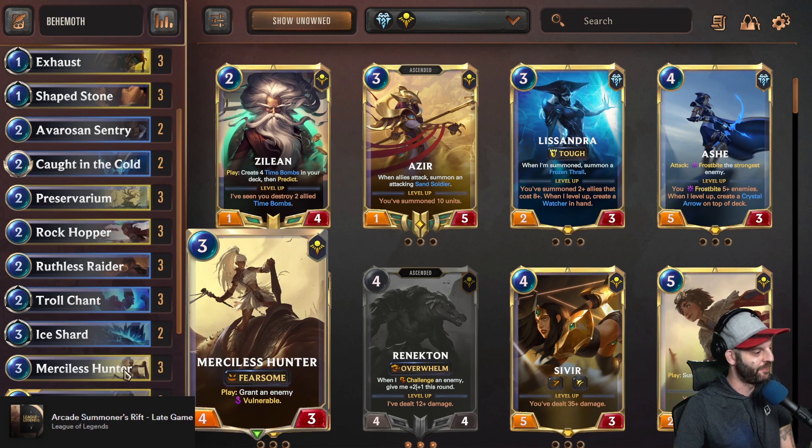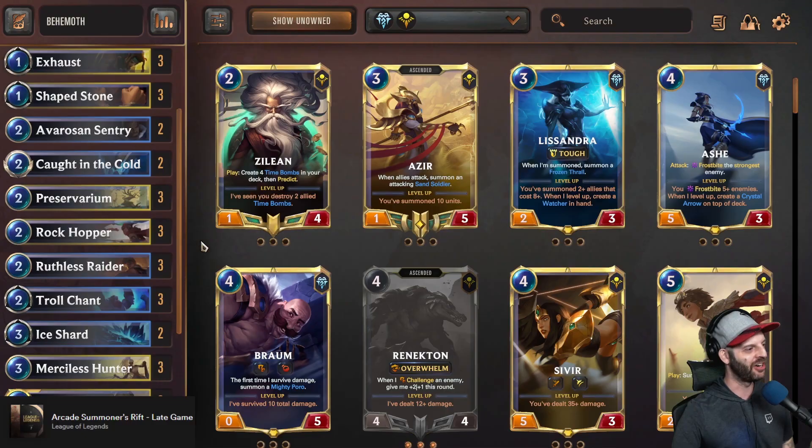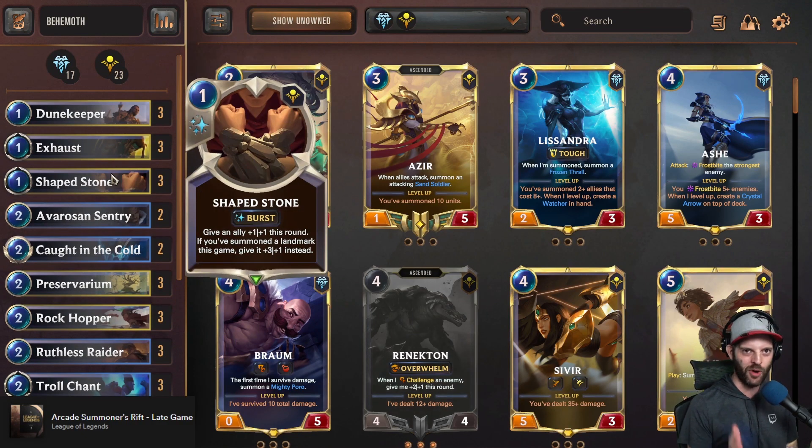The Merciless Hunter is very well-statted at 3 mana. It is a 4-3 Fearsome that also grants an enemy vulnerable, with no condition on this at all. This means it can trade up to a 5-4 and much higher with Troll Chant and Shape Stone, which are two combat tricks we're also running. Shape Stone, even at 1-1 but usually played for the 3-1, hitting the Rockhopper or the Preservarium is likely enough in a game. As a 3-1, that's extra Overwhelm damage to end the game, though sometimes the plus-1 health is exactly what you need to keep a unit alive.